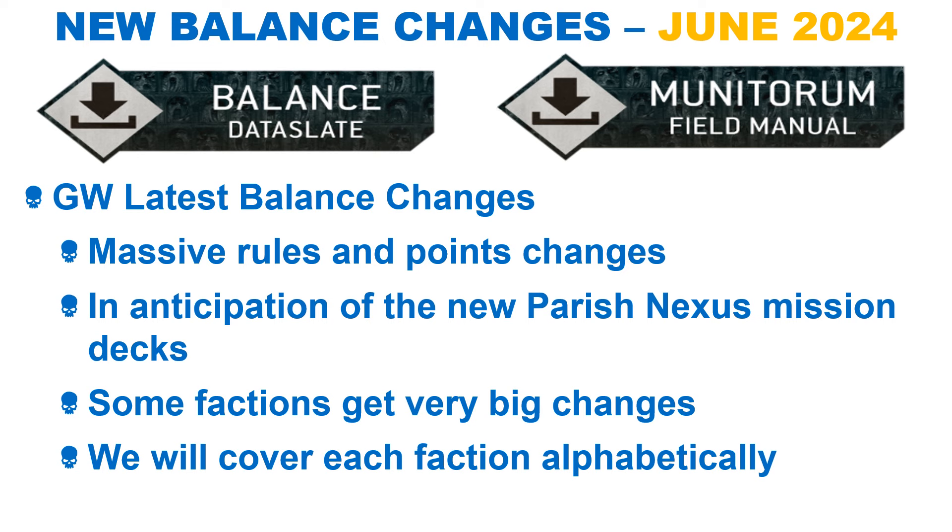We will look at all the adjustments, as well as giving our win rate for the factions since the last balance update. Unfortunately, GW have not given their win rates this time out, so we can't compare them against our own. We also have the new codexes for the Sisters and Genestealers, which have been given their points in this update. I will highlight the new points, but as these are not really changed from the previous field manual, I will only cover them briefly.